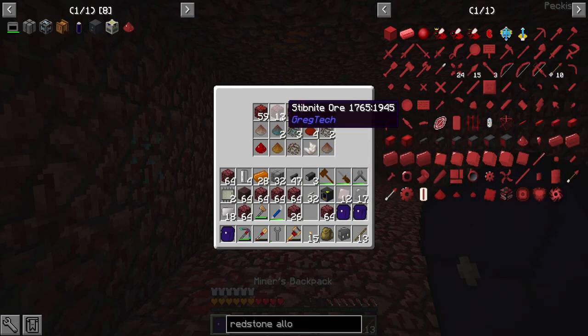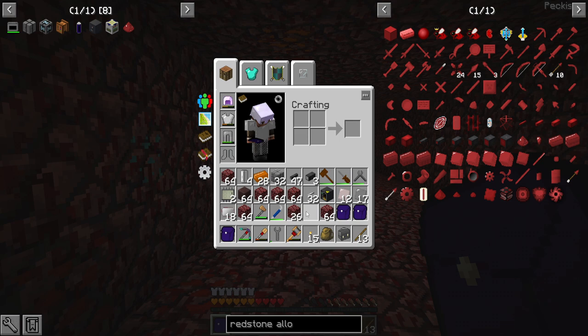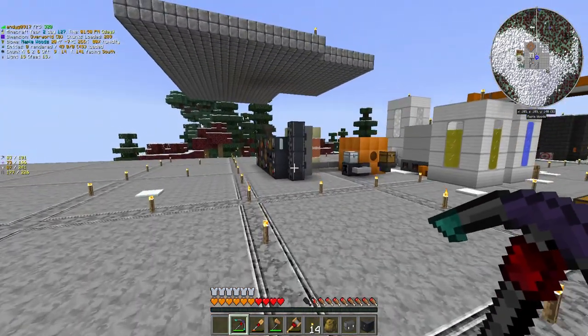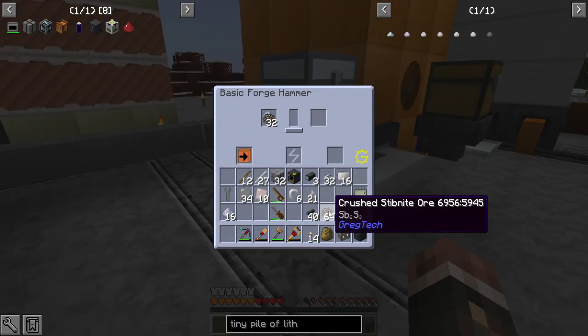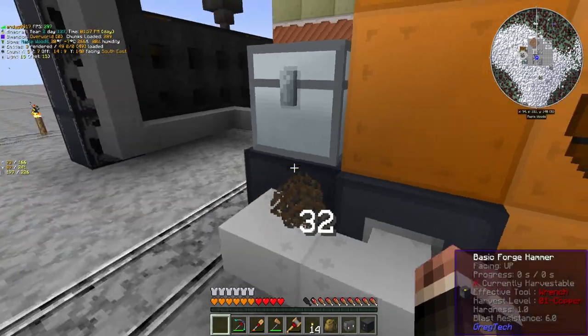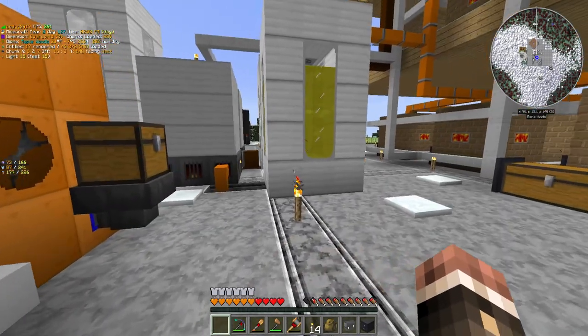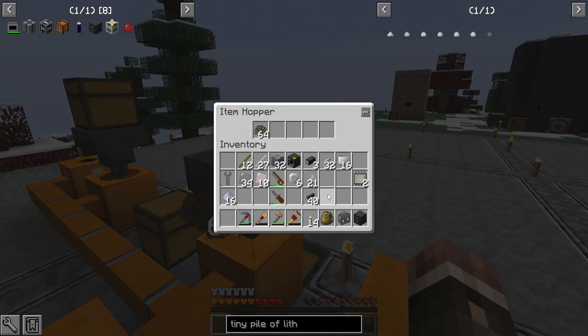I think I need to do slightly more than that minimum. Here we go — the basic canning machine. I've got my stibnite being processed up here. I don't have a forge hammer right now so I'm going to have to use the forge hammer from this area.